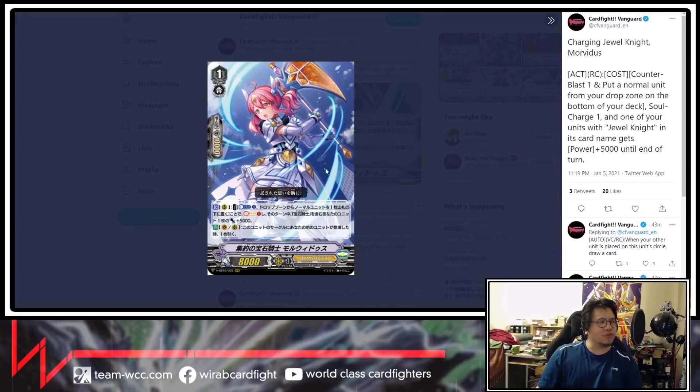Now moving on to Clan Selection — revealing Ashley first. New Jewel Knights: we've got Charging Jewel Knight Morvitus. Act rear guard circle — cost counterblast one, put a normal unit from your drop zone on the bottom of your deck, soul charge one, and one of your units with Jewel Knight in its card name gets power plus 5000 until end of turn. It's got a nice recycle ability and extra soul charge, which is pretty good because soul is important in standard. Auto vanguard/rear guard circle: when your other unit is placed on this unit's circle, draw a card.